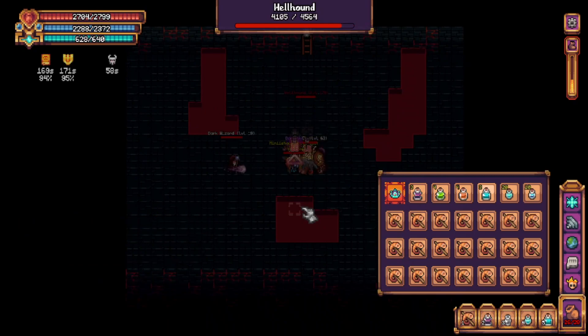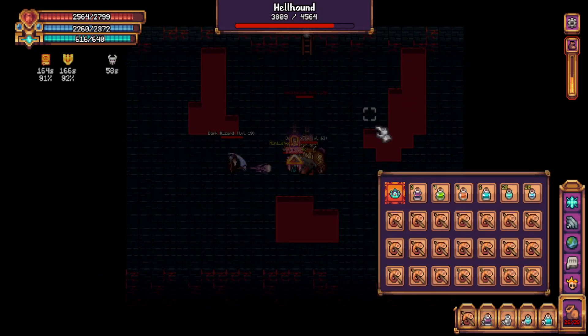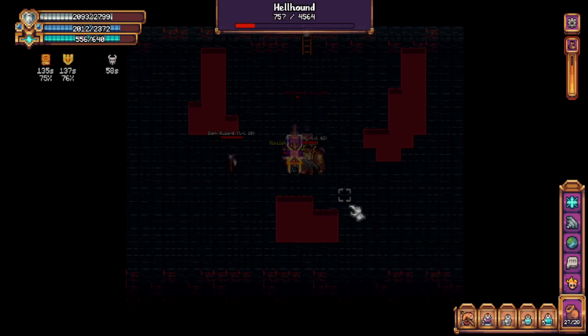I have two clips to show here: one where I face tank everything, and the other where I do a bit of kiting. The Hellhound has a ranged magic attack, and throughout the fight it will occasionally spawn adds as well, being a dark hound or a dark wizard. You can't really kite the dark wizards, nor can you really kite the Hellhound because they're both ranged. But you can kite the dark hounds if you are struggling with the incoming damage to alleviate a bit of it.